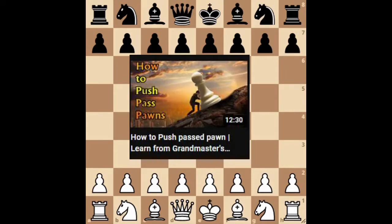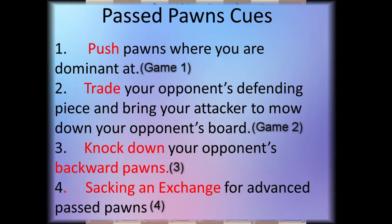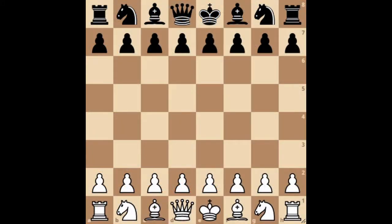Hello everyone. If you're here because you watched the last video about a passed pawn, you're going to get yet another knowledge or pattern on how to create a passed pawn. If you face a very strong opponent, it is highly possible that they are not going to hand you the passed pawn that easily. There are still going to be some components you can take advantage of, such as your opponent's backward pawns or weak squares on their territory. This video will cover in more depth how exactly we can create our own passed pawns.